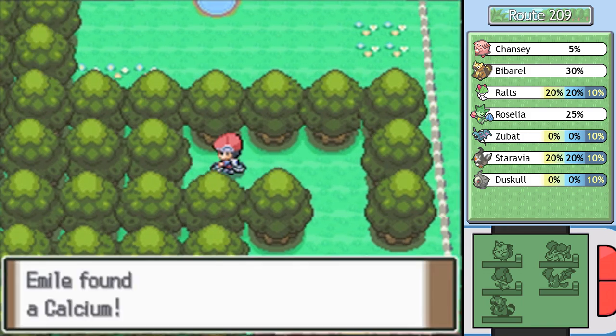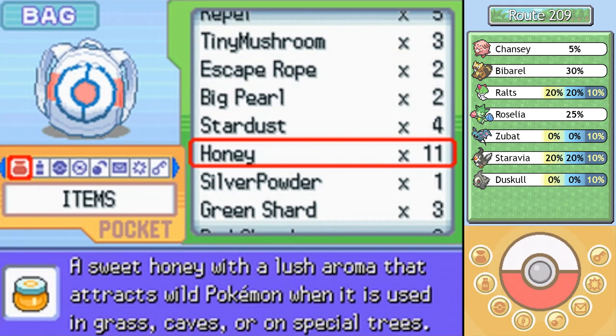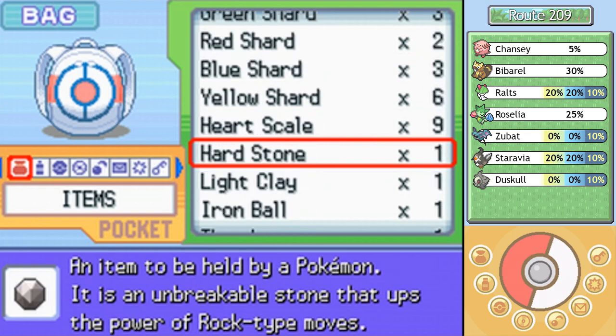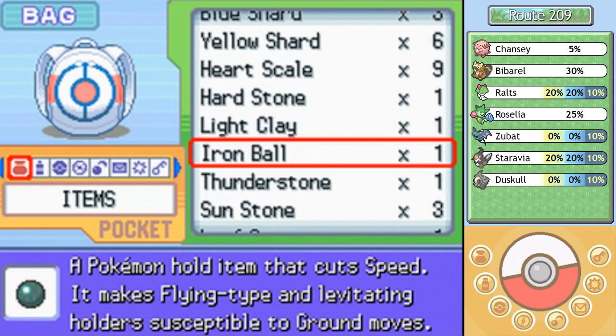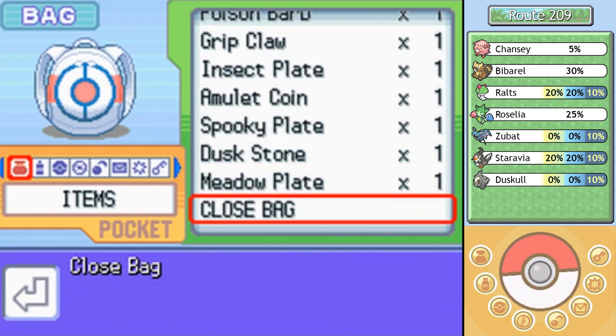That gets me a calculator item — whoa! Okay, two things. You can sell that for almost 5,000 Pokémon dollars, but I think I'd rather use it. Also, if you want these menus to scroll faster, no joke, you actually have to draw circles on this Pokémon to rotate it faster. It's so dumb — why can they not make the d-pad scroll that fast?